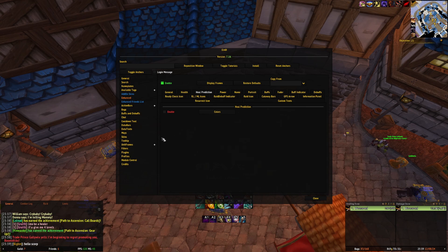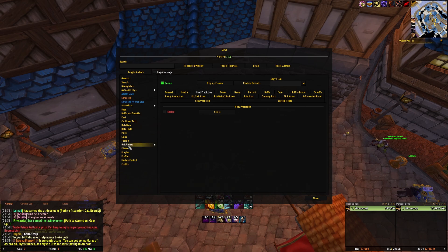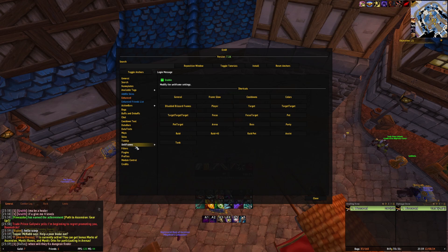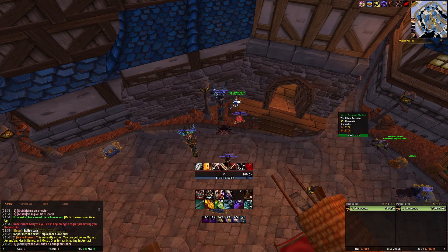So basically these two things — rapid health updates and health prediction — and also the buffs and debuffs on the boss and friendly nameplates, are the biggest FPS gains. And I have a good example here with Millistats.